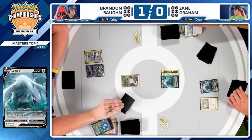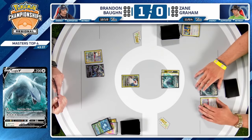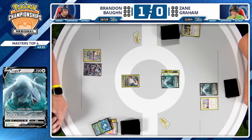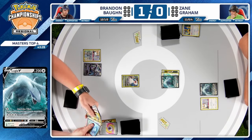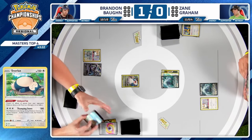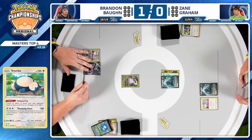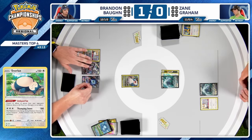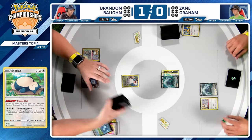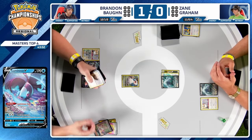Mincino on turn one is pretty good — opens up the possibility to have the perfect setup, plus KO your opponent's single Lugia. On the other side, Brandon starting Snorlax is a double-edged sword; it's a Pokémon you'd be okay with Zane taking a turn to knock out. We'll just be seeing a Read the Wind for a single Archaeops — not wanting to give any help to Brandon. Another slow start for Zane.